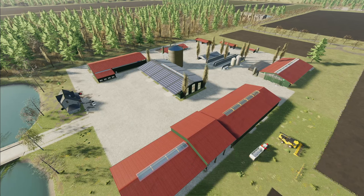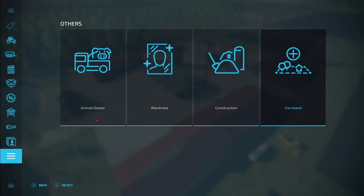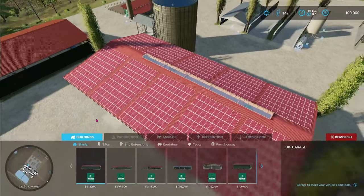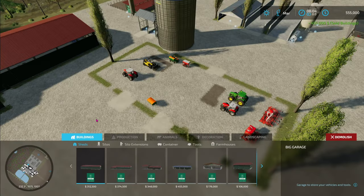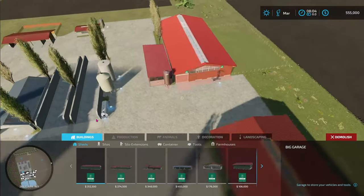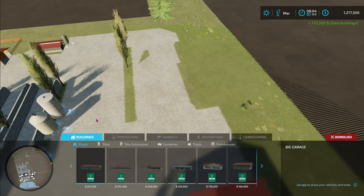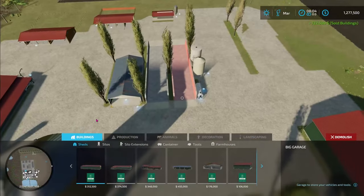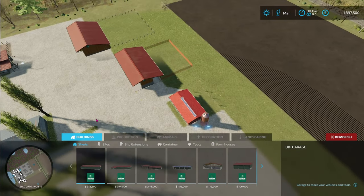First thing I'm going to do is get rid of some of the buildings that I just don't want. So let's go into our construction menu and go over to Demolish. I really don't like this building — it was probably $455,000 — we're going to sell that. Here is the cow barn with the feeding robot. Not a big fan of the feeding robot, so we're going to get rid of that. I don't do a lot of bunker silos, so we can get rid of that. That's a pretty big chicken coop — I don't mind that one.